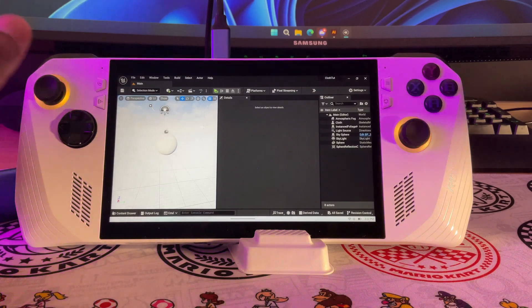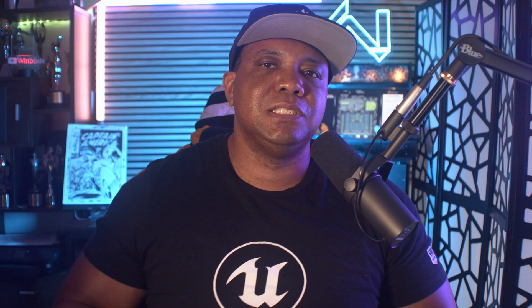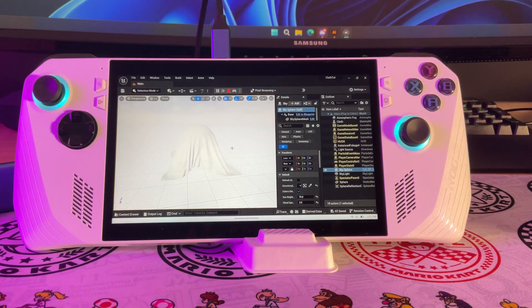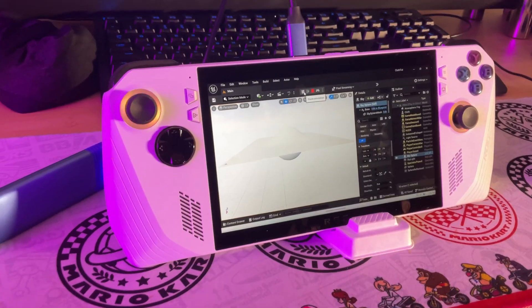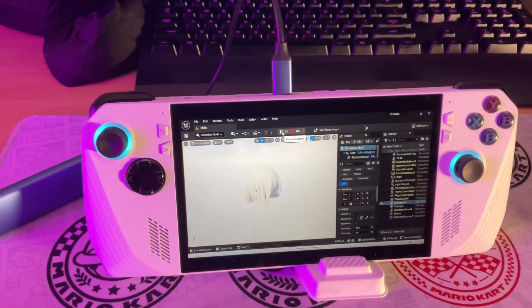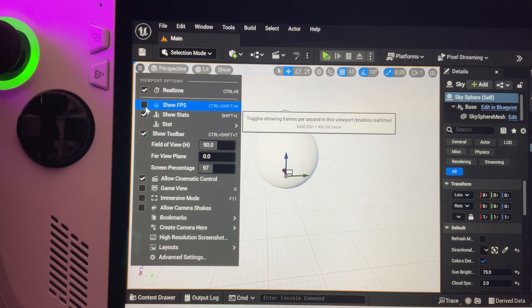The next thing I wanted to do was take one of my projects from a previous tutorial — a cloth simulation — and run it on here to see if it worked. To my surprise it did, though it wasn't textured. Without a mouse and keyboard, no dock or anything, I was doing everything with the controllers and touchscreen, so navigation was a little hard. I just let it run blank.